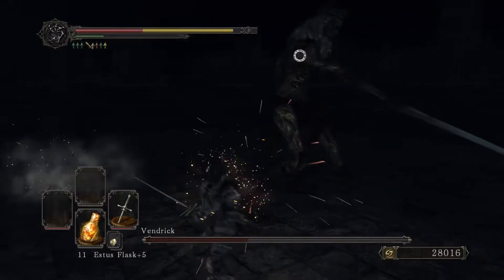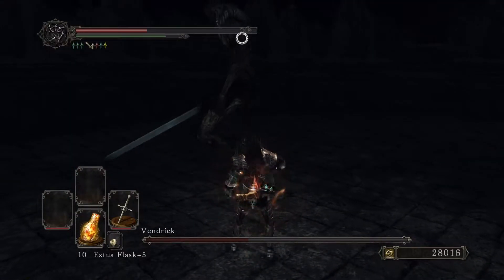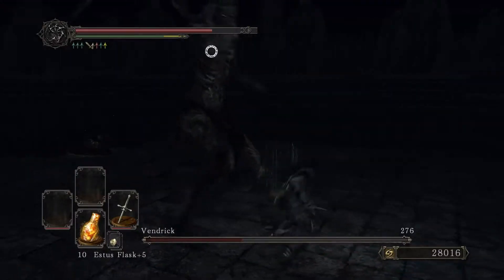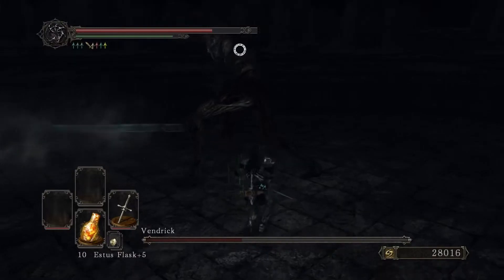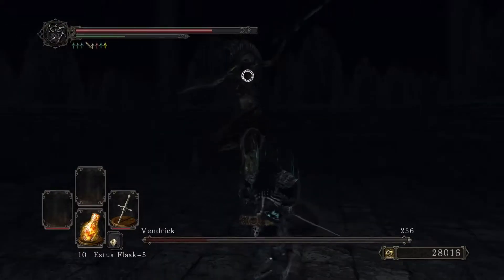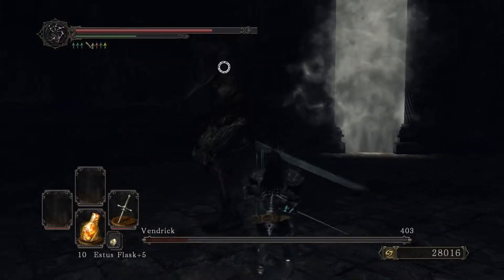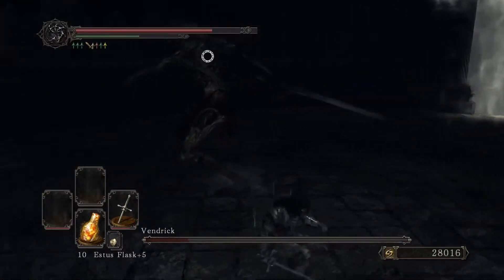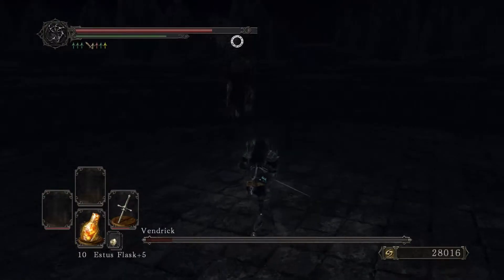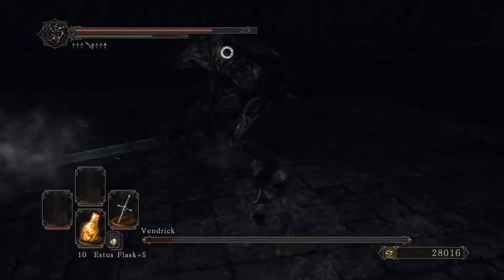So long as you have five giant souls, he shouldn't have too much health. That was close. Come on. But yeah, this is all Vendrick can do now — all he can do is just lazily swing his sword around. He's become a shell of a man, even more so than Gwyn. It's pretty sad. Well, let's put him out of his misery, this old monarch.